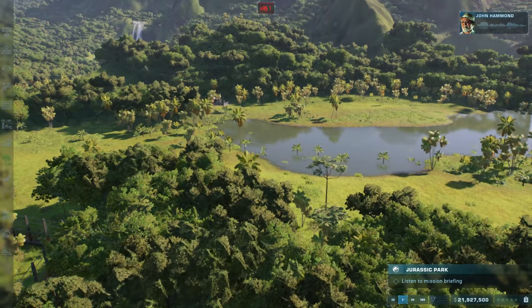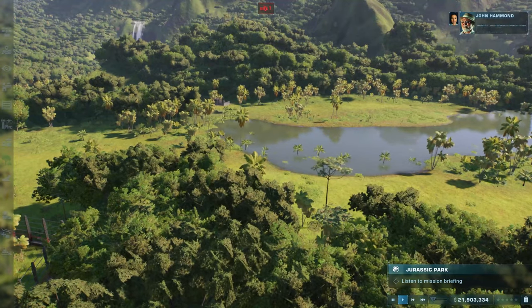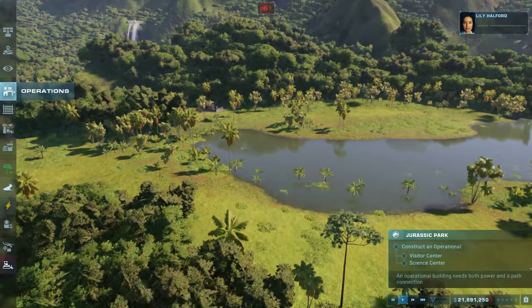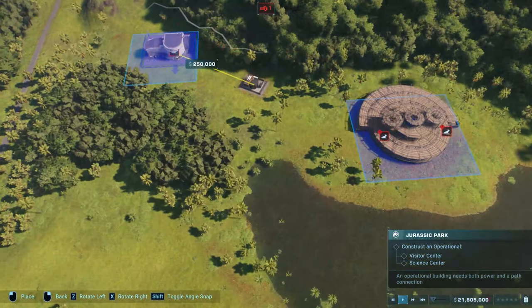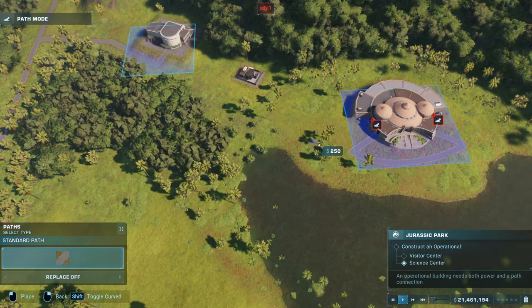The first objective is listening to the mission brief — it will give you some storyline information about the scenario. You will then be tasked to build a science and visitor center both at set locations and connected with a path to be operational.